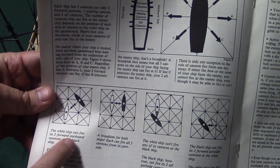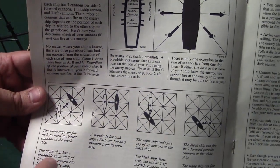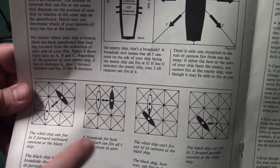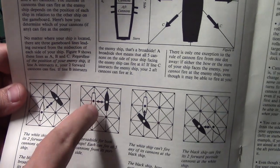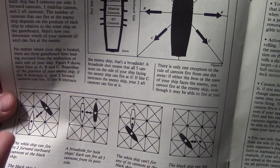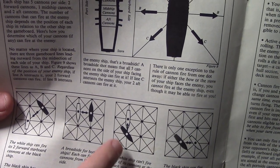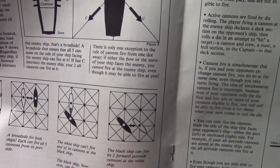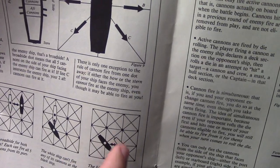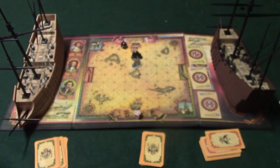Here are some firing examples: the white ship can fire its two forward starboard cannons since it's one space away at that angle. The black ship, facing sideways, can fire all five cannons broadside. If a ship is facing directly bow-on, the cannons are off to the side and can't fire forward. You just follow the diagonal lines on the board to determine which cannons are eligible to fire.